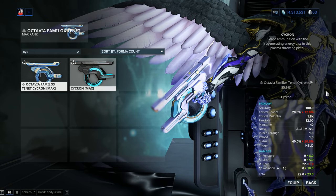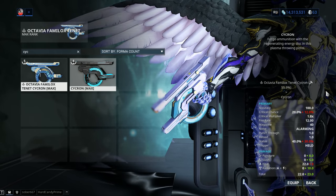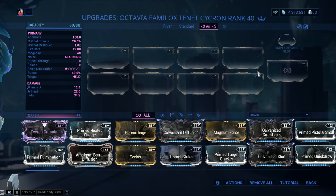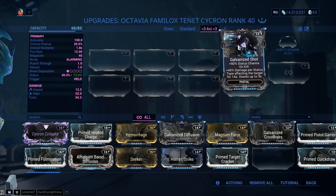Here's the discussion: what progenitor should you go for on your Cycron? As you can see, mine is an impact one. A lot of guys are saying we should go magnetic because of Galvanized Shot — heat and magnetic for viral — and it's going to be amazing. Not really.